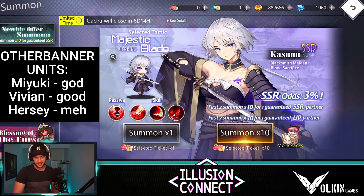So the Kasumi banner — this is the banner that everyone has been waiting for to come onto Global. This is the one you want to pull for. It's not a pull or pass, it's a pull or pull. If you've got tickets, go for it.